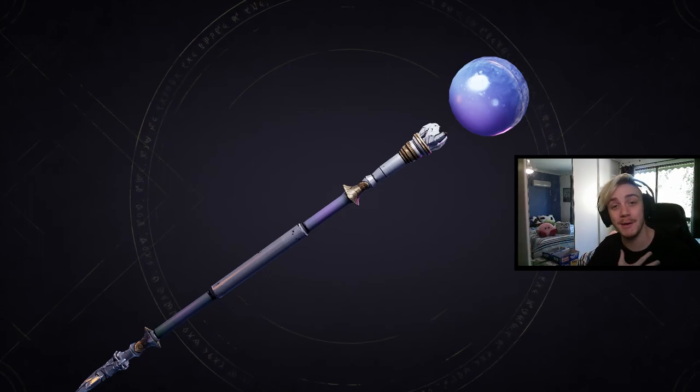Alrighty, howdy guys, it's Mitch with Wano back with another Wonderlands guide, and today we're talking about this beautiful melee weapon otherwise known as the Mage Staff.